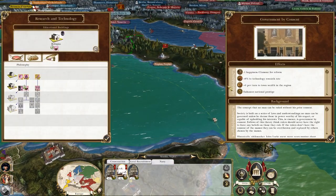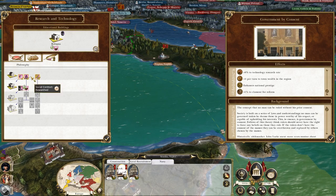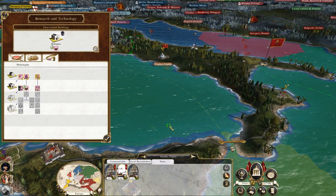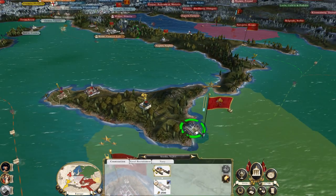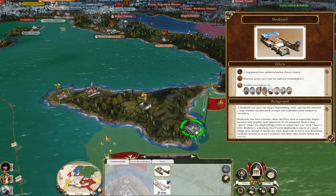It would be handy to start to build up my naval strength, especially as my income's not terrible. I might continue with government by consent just to get the research boosts, but then I might actually hop over and get the naval dockyard research. I think it's... can I build fourth rates with this? No, it's Emerald's flagship, so it's still fifths.